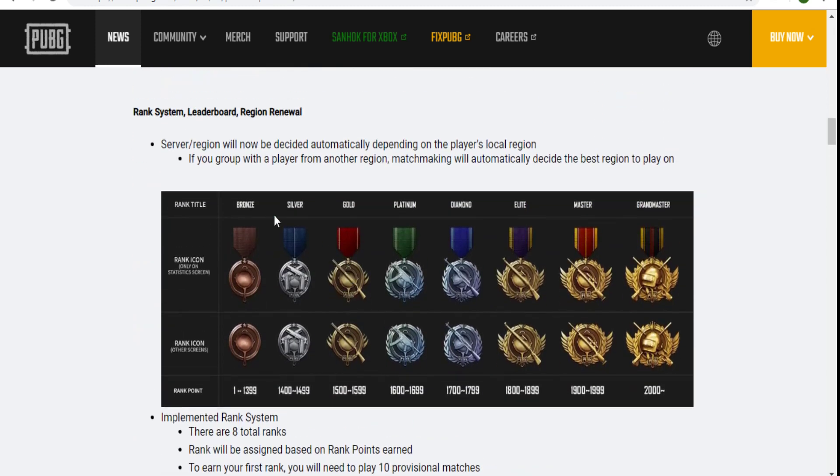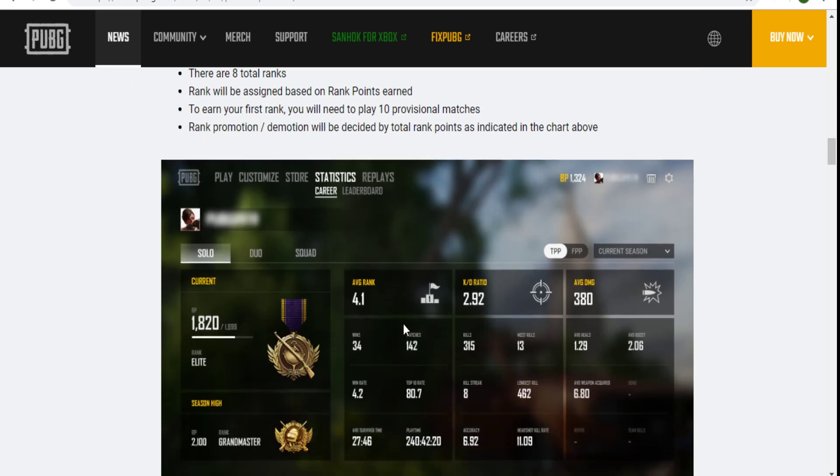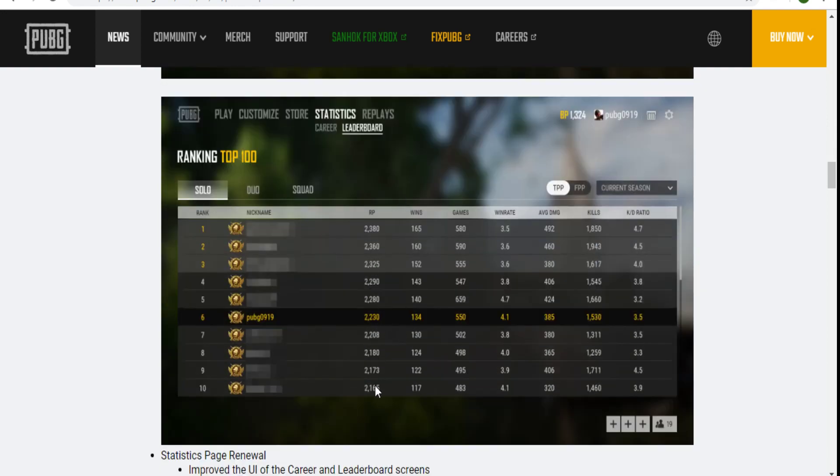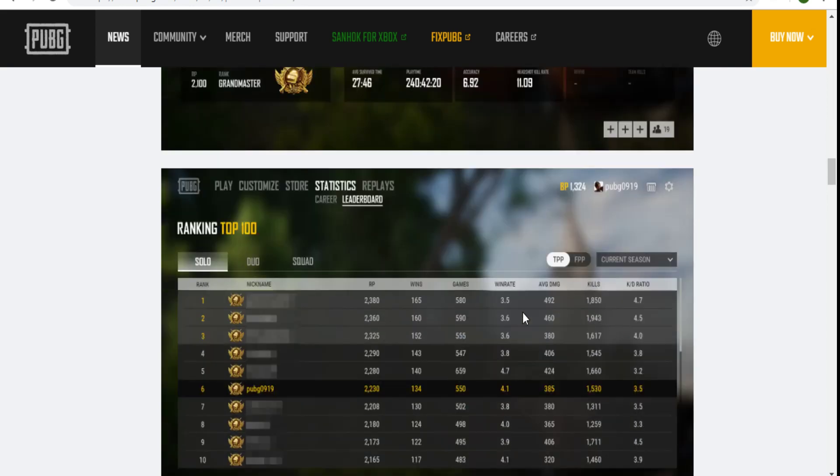The other thing I really like is the new rank system. We have Bronze, Silver, Gold, Platinum, Diamond — diamond doesn't even look like a diamond — then Elite, Master, and Grandmaster. It starts from a rating of around 1 to 1,400 and goes up to 2,000 based on your winning and killing stats. About 2,000 is Grandmaster.